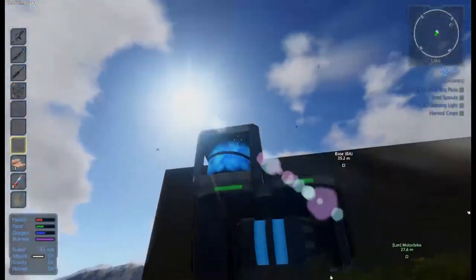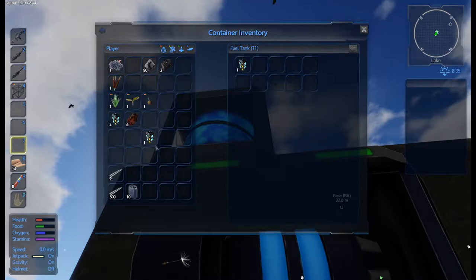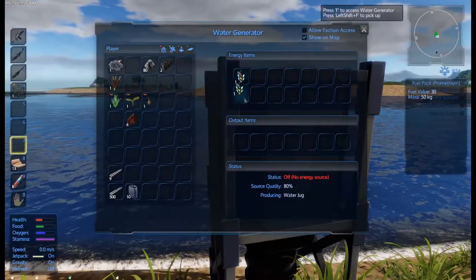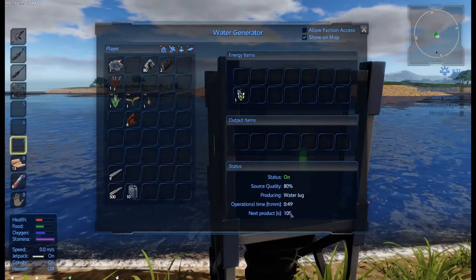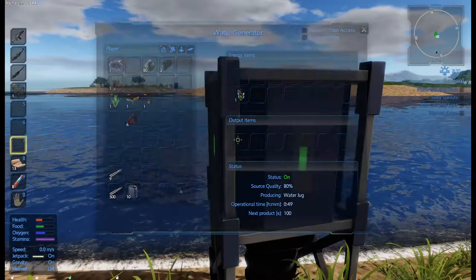Did I throw everything in there? Give us this bag — I'm sure there was another two. There they are. You know when things are just hidden in your inventory and you're like 'no I can't see them' and then they're exactly where you thought they were. So this is now on and it should start producing water jugs. Next production in 100 seconds. Oh man, this game really is all about waiting.